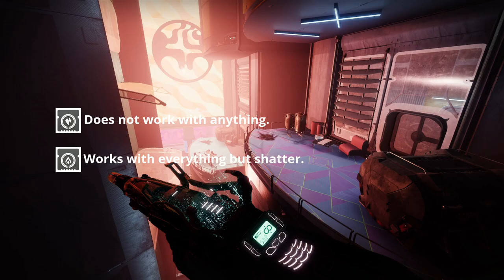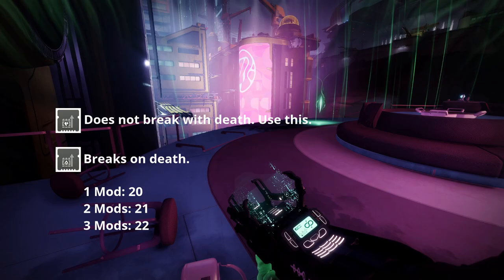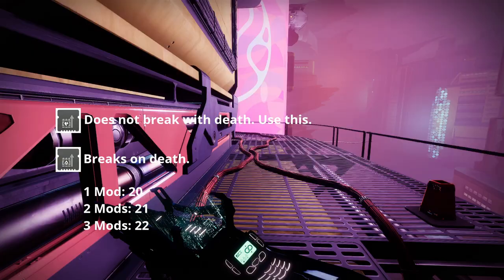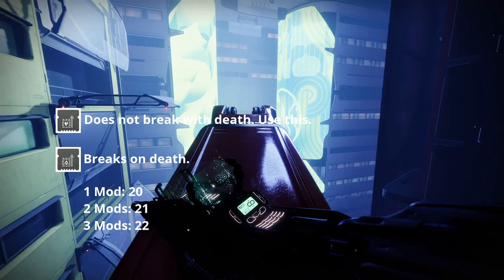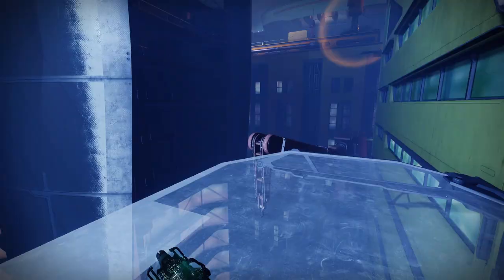Reserves are fairly easy too. The gun's base reserve sits at 18 shots. Reserve shots are based on what element type the gun was when they were equipped. Stasis Reserves work when the gun is in Stasis or fully loaded, and this does not break upon death. Solar Reserves work when equipped with one shot left in the mag, but unlike Stasis Reserves, this breaks on death, resulting in fewer total shots. One reserve mod increases the total shots to 20, two mods to 21, and three reserve mods to 22. I recommend just using one Stasis Reserves mod to give your build some flexibility.